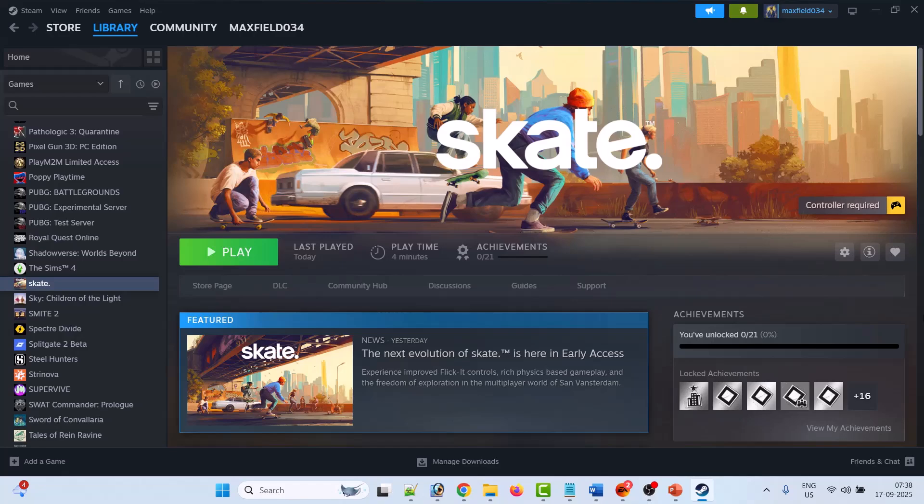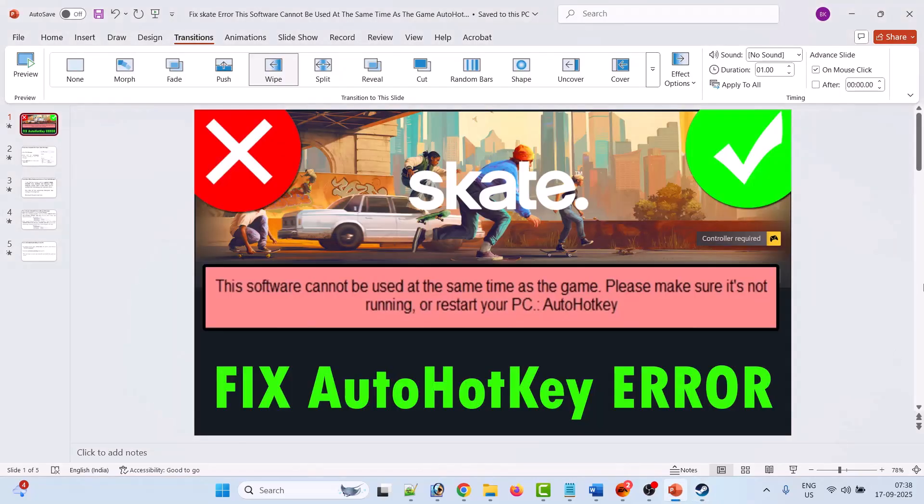Hello friends, welcome back to my YouTube channel. In this video tutorial, I will show you how to fix the Escape error: 'This software cannot be used at the same time as the game. Please make sure it's not running or restart your PC.' AutoHotkey error. So if you're also getting this error in the Escape game, follow these fixes.